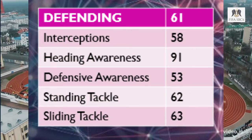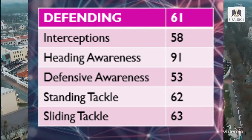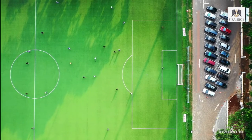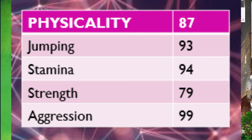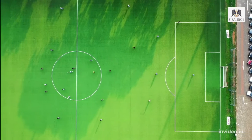Into the defending stats, we're really only interested in getting awareness which has a rating of 91. And finally into the physical stats with an overall rating of 87. We've got jumping at a rating of 93, stamina at 94 and aggression at 99 rating.